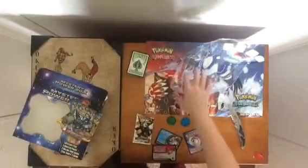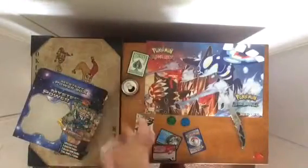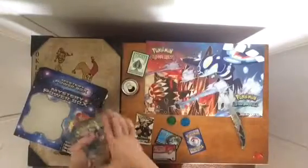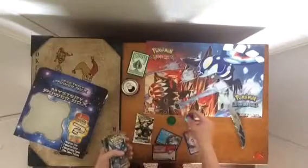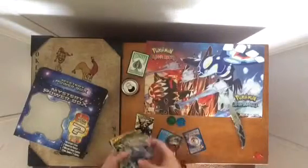Alright guys, I am back. So I'm going to show you all the packs that came in. Now this is the pack — there is a table in this place. This is the pack that had Chespin and Froakie.